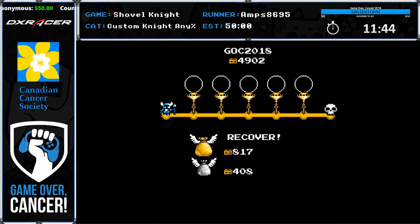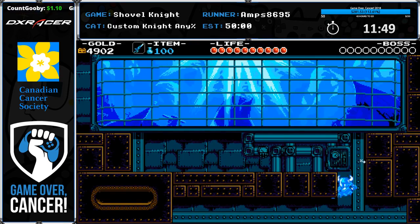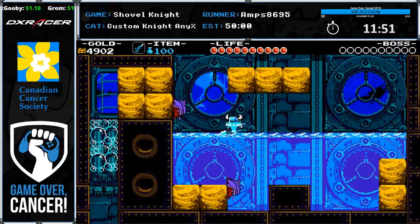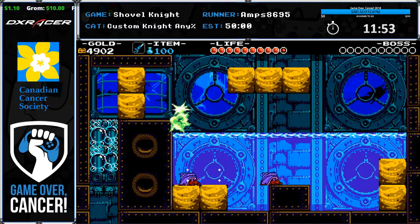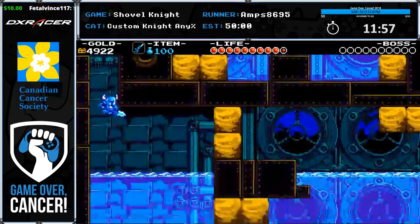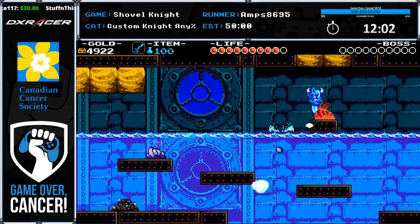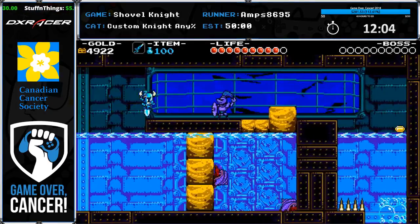I let off the burst even though I shouldn't have. The thing about Custom Knight is you go so fast you almost never grab checkpoints — real talk, you never do. That's why when I got to Exploditorium I had to grab another checkpoint too, and I missed another checkpoint in between that.